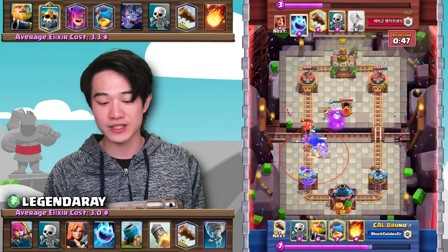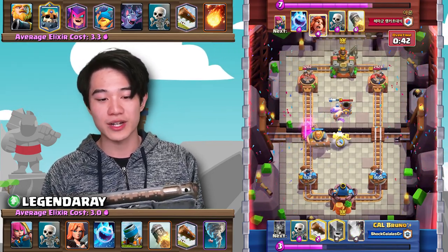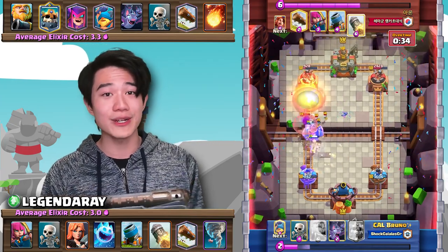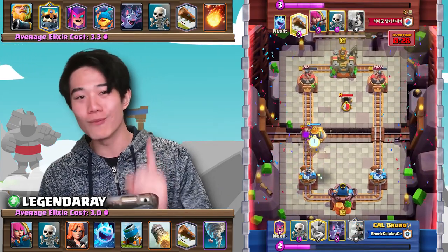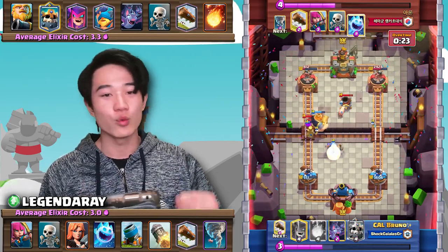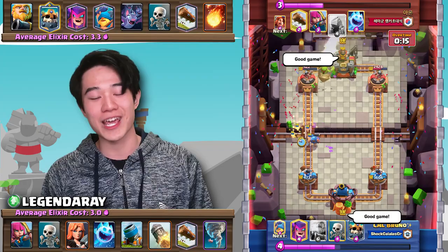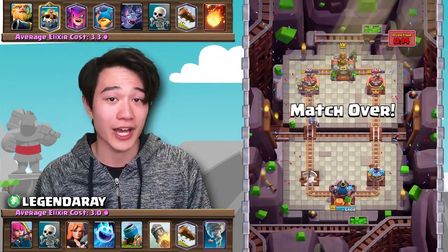Mortar comes down on defense. Let's pull everything together so the mortar can hit it all. Royal Giant comes down — we cycle back to a Valkyrie, then cycle to another Mortar to distract the Royal Giant. This time, we're not even going to mortar on defense; we just Tornado the Royal Giant backwards. Rocket comes down onto the tower. We just need to cycle back to one more Rocket — we cycle way too fast, one more Tornado takes down the Royal Giant, and the Rocket finishes the game. Absolutely flawless play, taking down a Royal Giant matchup.